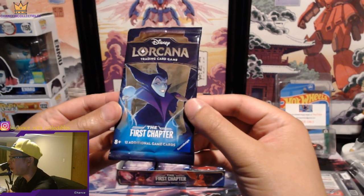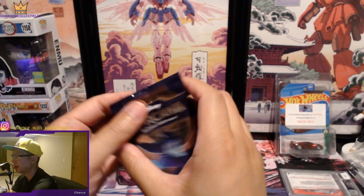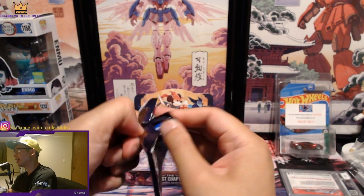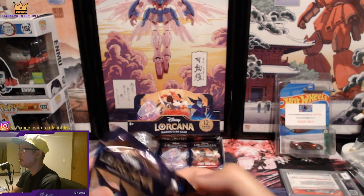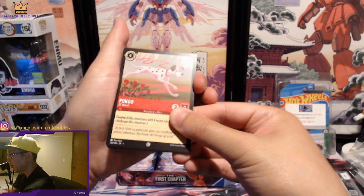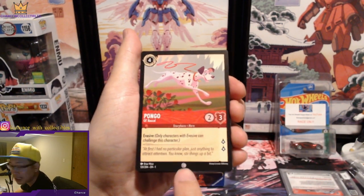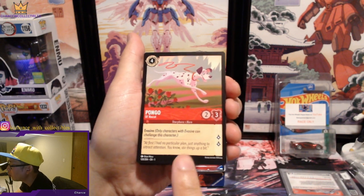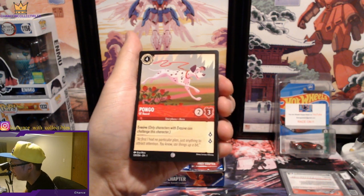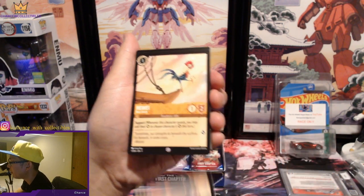We're gonna start with the first chapter. This one here is Maleficent. Let's get started — super fun, super excited about this product. We got Pongo as the first look. I believe that's just a common. You can tell the rarity — it says EN1, so this is the first base set.